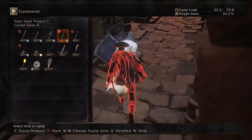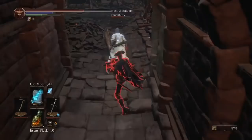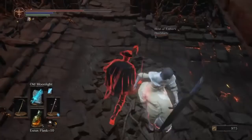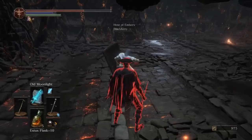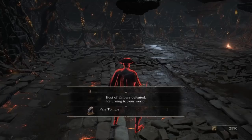Since we're playing on PC, we can backstab people who drink Estus, and the crystal Mailbreaker is excellent at that. It's also just an excellent backstab, grab, or riposte weapon. The damage on the Mailbreaker, since it's a dagger, crystal infused — really good.